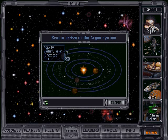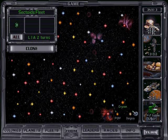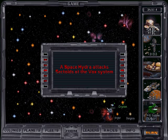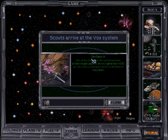We could use the toxic planet for producing our food. The other system is totally empty. And there we have our first space monster — a space hydra attacks our scout in the Vox system. Space combat starts, and the scout is absolutely annihilated.